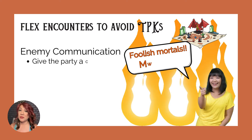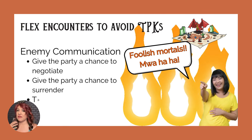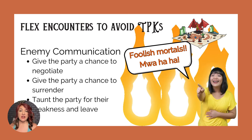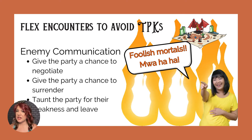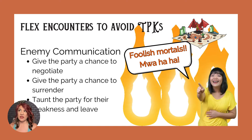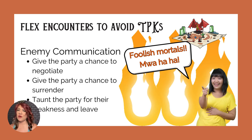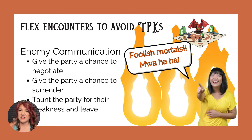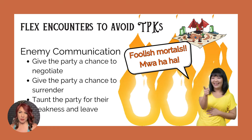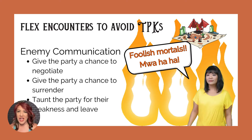If the enemy can communicate in any way — not just words, but sign language, body language, mannerisms, or even telepathy — try to give the party a chance to negotiate for their lives or even surrender. And if you're feeling particularly devilish, use your enemy's communication to taunt and tease them: 'Foolish mortals, how dare you try me? You are but weaklings. Come back later when you are more powerful.' Then have the enemy vanish.